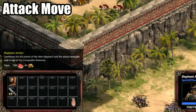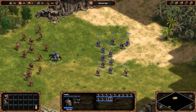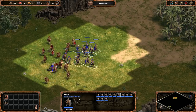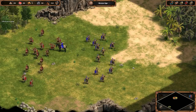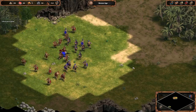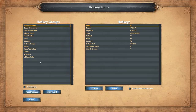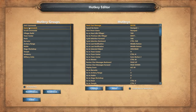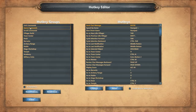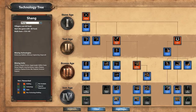One thing that does help out a bit is the new attack move function. Instead of having all your units converge on a single target and ignoring everything else along the way, they simply try to walk somewhere and attack any units they encounter — it's definitely a very welcome change. Another nice addition is the ability to customize hotkeys. It's just a handy feature; little stuff like that helps you customize the game and makes it more comfortable to play.